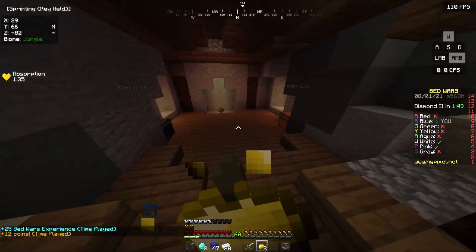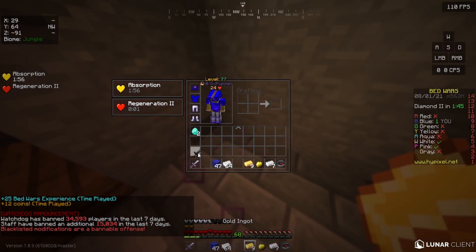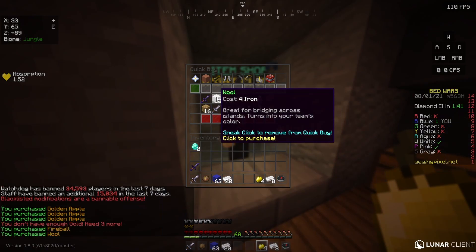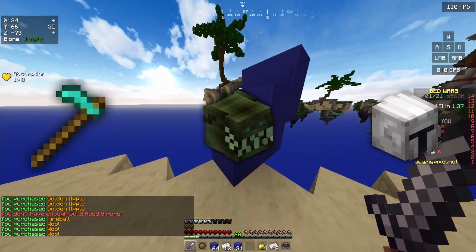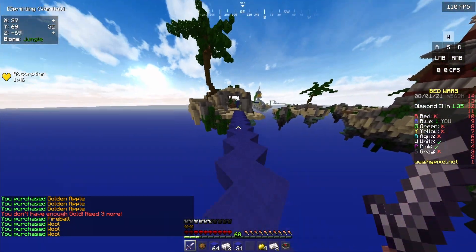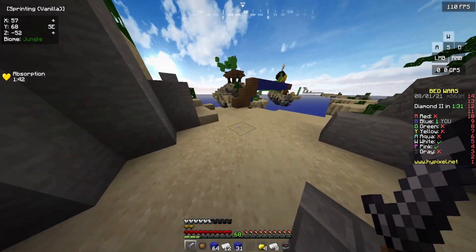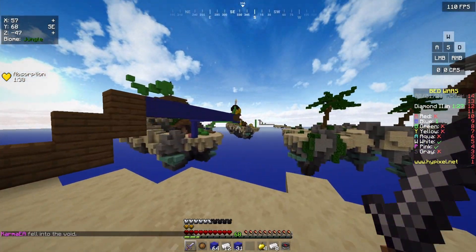I was exaggerating a bit when I said there's a single useful drop at the very end, because there are actually a couple pretty good ones. With Zombie Slayer, you get the recipes for the Reaper Scythe, the Reaper Mask, and the Warden helmet. Reaper Mask gives really good healing, Warden helmet is just god-like, and Reaper Scythe — I barely know anything about it, but it's a scythe, so it's automatically cool.